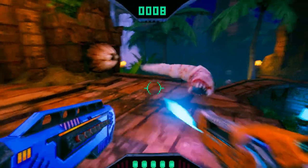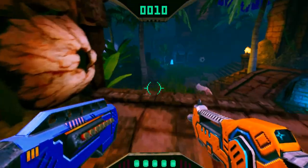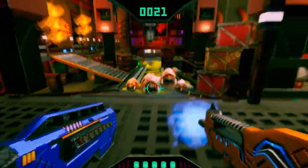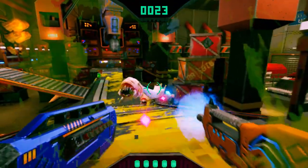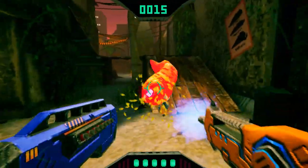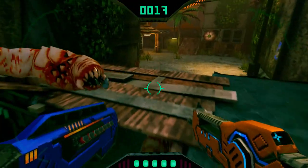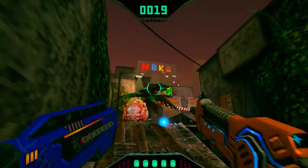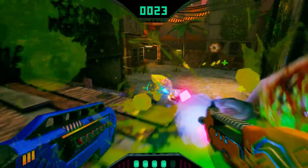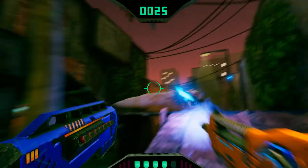You have the vibrant jungle ruins of Kaoyai Park and the Site 17 factory where the infestation initially broke out. Each of the three levels has their own unique layout and strategies that will keep you alive. The run-down zone is a series of cramped streets with multiple elevations, dark alleyways, and tons of potential places to be boxed in if you're not careful or aware of your surroundings.